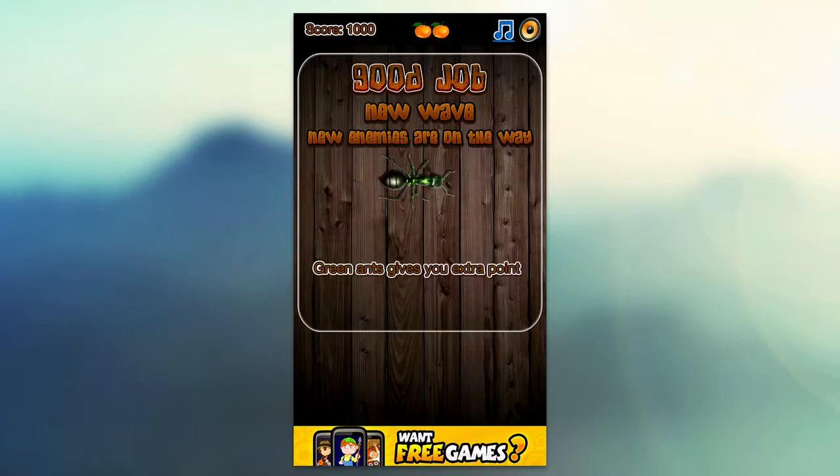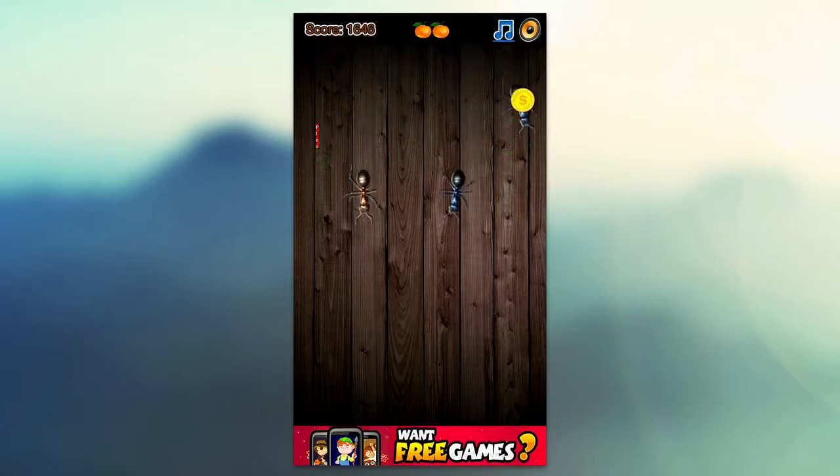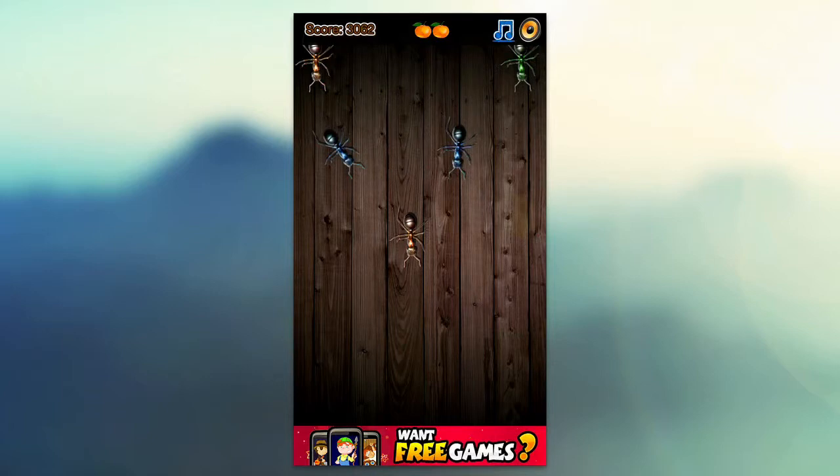New wave — the green ants will give you an extra point. There's a green ant, and there are also little coins that you want to pick up as well. You've got to really start rapidly tapping as the levels progress. At the same time you don't want to miss any of the bugs. It's much faster gameplay later in the game, and you want to get those leftover coins for those extra points.